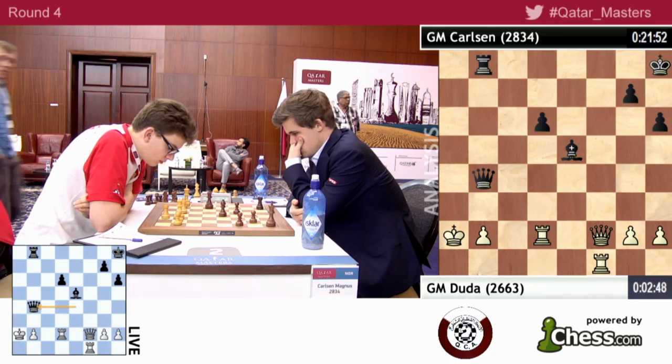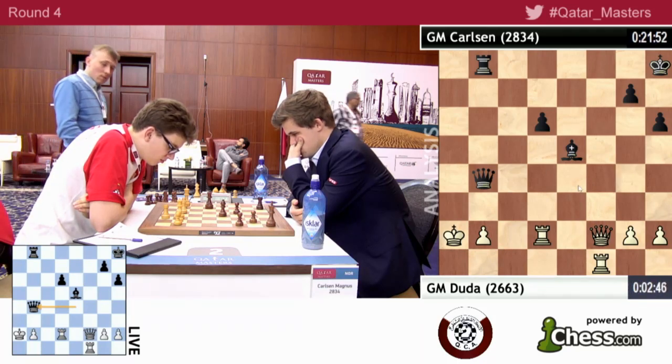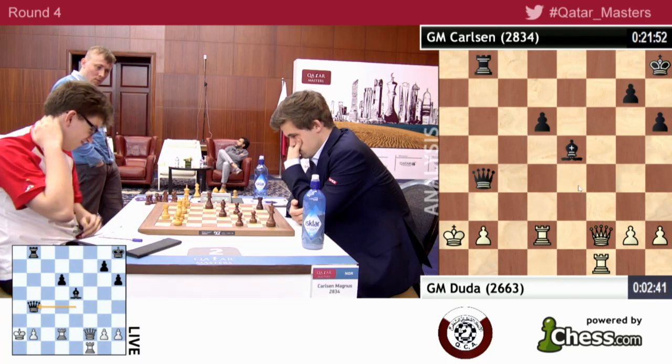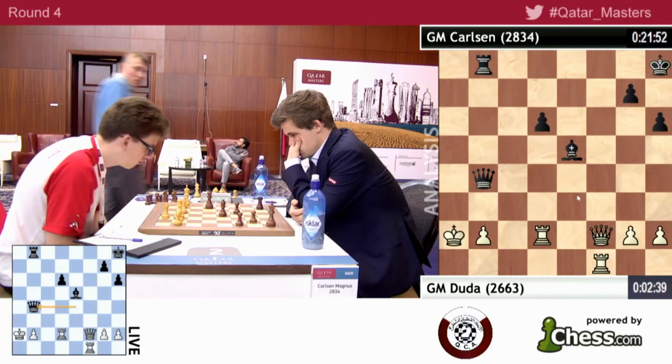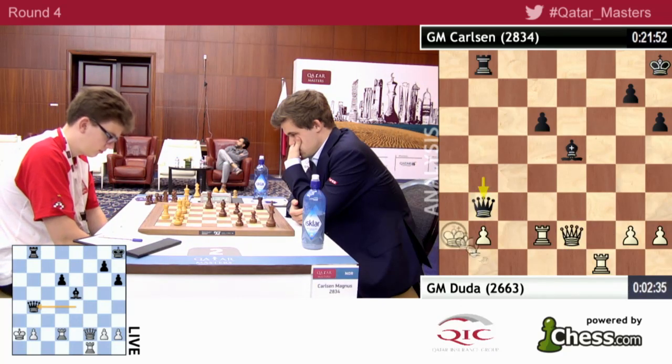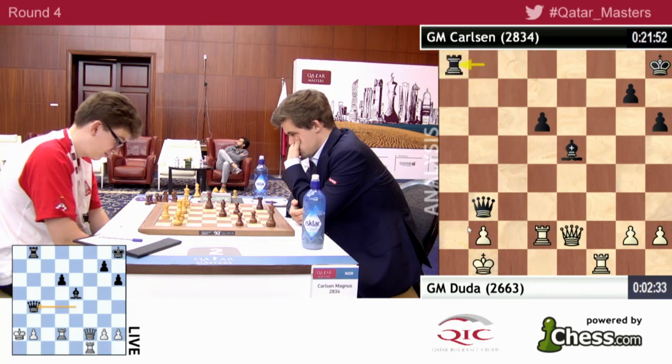Maybe king b1, but then queen e4 check. I would like to play king b1 here, because it looks like a move you always will be making. But it seems like you need to control the e4 square immediately, which is why I thought this was the best move. But I think this probably is the critical approach from black.